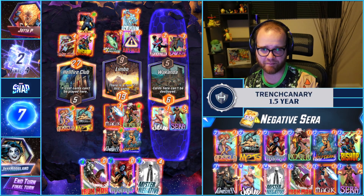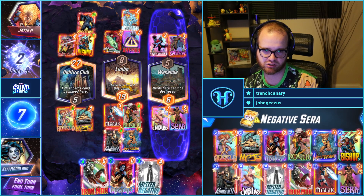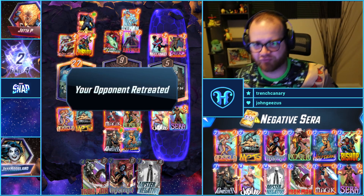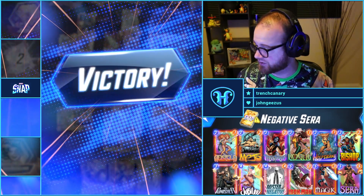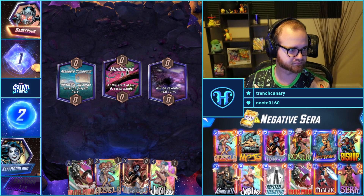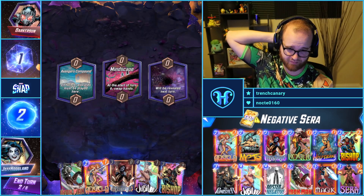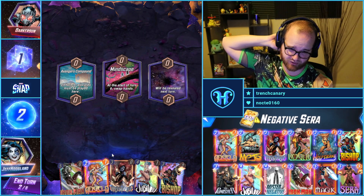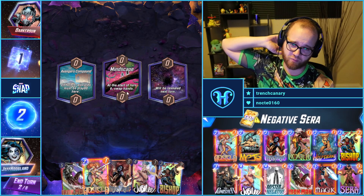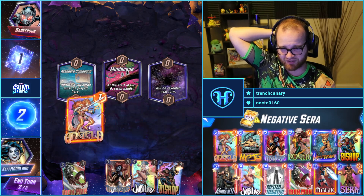We're currently winning mid by a good chunk. Do I double the Iron Man bonus on the left, or do we not have to worry about it because our opponent has bounced out? They hate Mindscape. Hopefully we draw Magic — but if I draw Magic, the Avengers Compound means I can't get rid of Mindscape still. That really sucks.